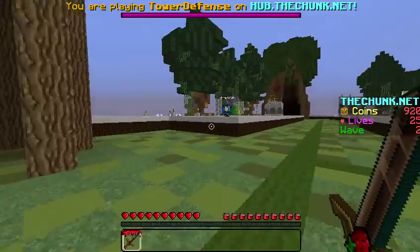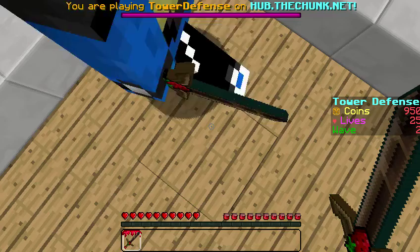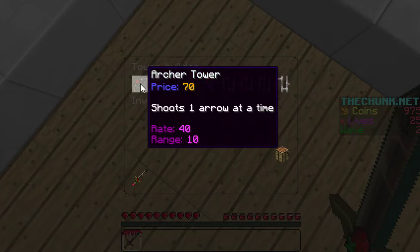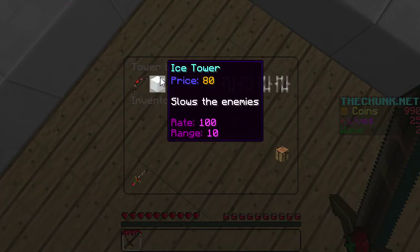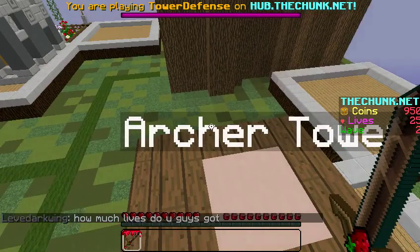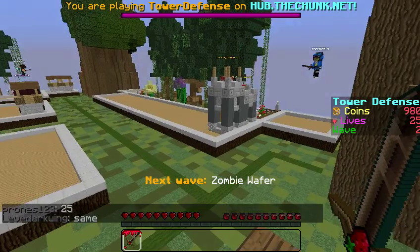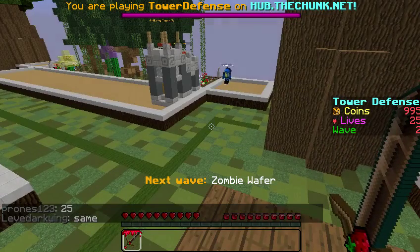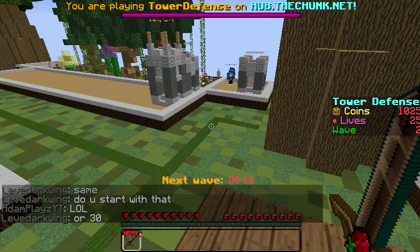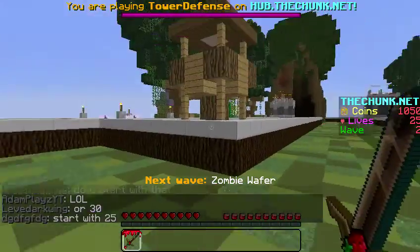I'm going to stand on this block — right-click the block I am on. Right here. Right-click with your sword. Can I do an archer tower? How about ice towers? You can do it. Each tower does a different amount of damage. You get 25 life. As you can see, I'm just placing the tower. Artillery is the best one you can choose because it explodes them.